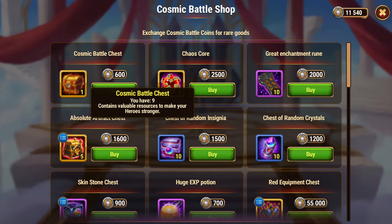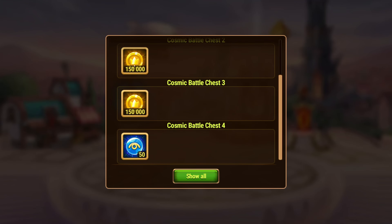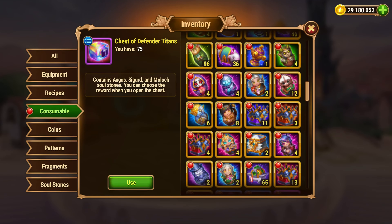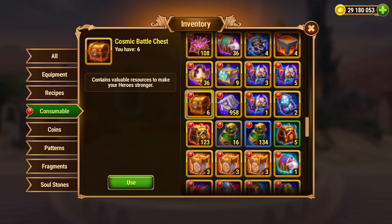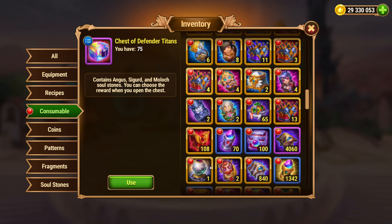You can also buy some of these items or get some of them from the quest. I grabbed them from the quest but didn't open them, so I have like nine in my inventory. We can open those — you can get some more boxes, skin stones, runes, and some crystals. It contains valuable resources to make your heroes stronger, and we get more bottles and chests, which is what we want.